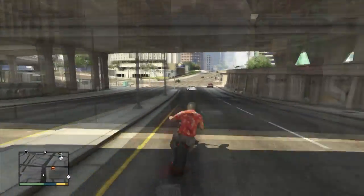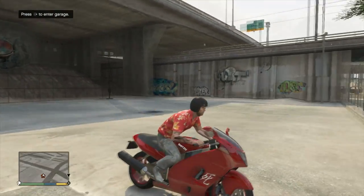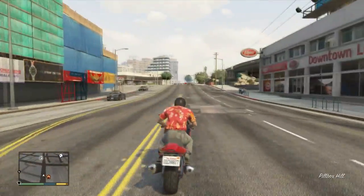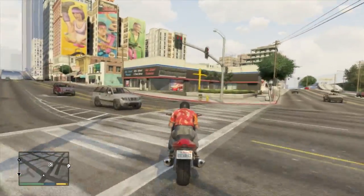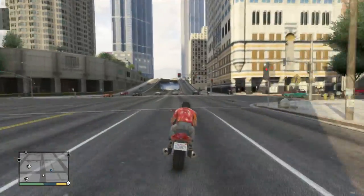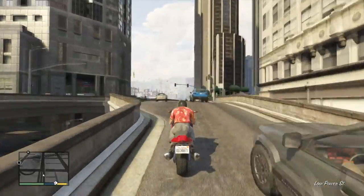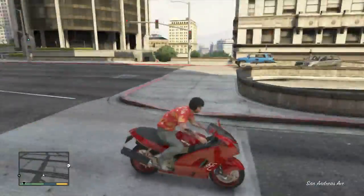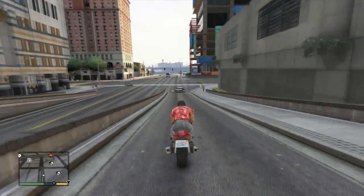The first vehicle I'm showing you is called the Innovation. The second vehicle is called the Hakachu bike — I'm not quite sure how it's spelled and the name is quite difficult to say, but I'll leave the name in the description below. The next vehicle, which is the sports car, is called the Furage GT — again I'm not quite sure how to pronounce it, but that's what I would say.